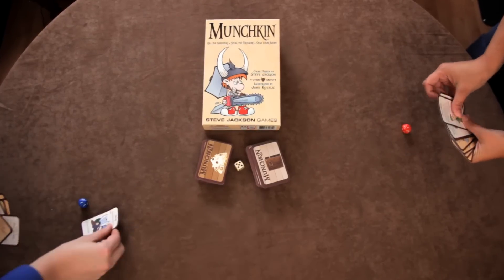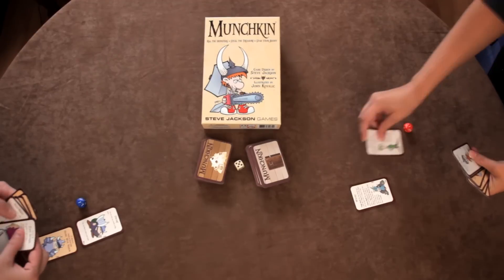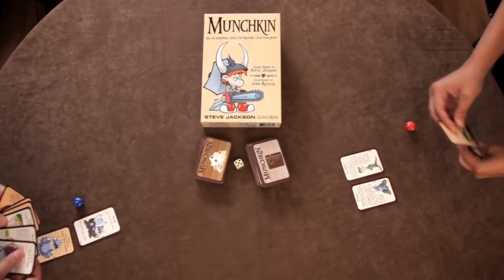Each player starts at level one and can immediately play any class, race, or item cards they want from their starting hand, and those go face up on the table. Then you choose the start player and the game begins.